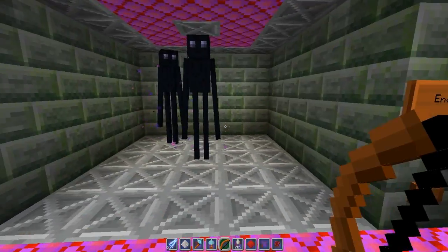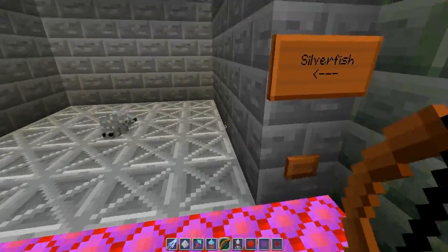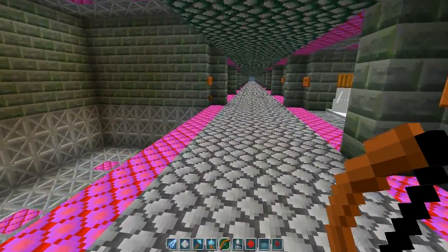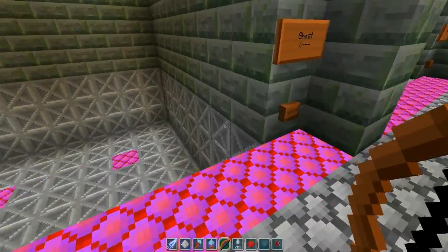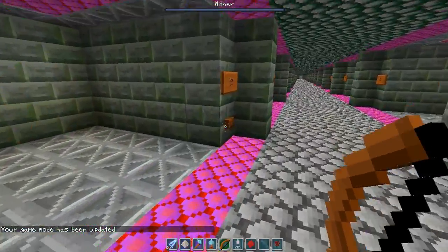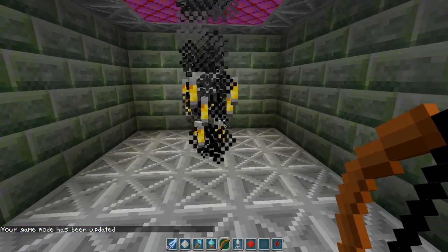It's all done with the summon command. It does not work in current versions of Minecraft — you have to get the snapshot version. But once 1.7 comes out. Same ghast. There are some mobs that — whoa, it looks like he's got matches for arms.